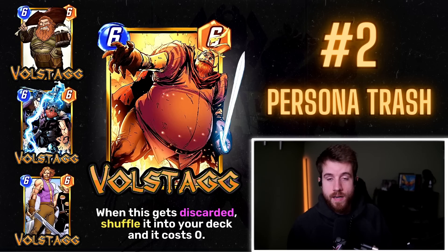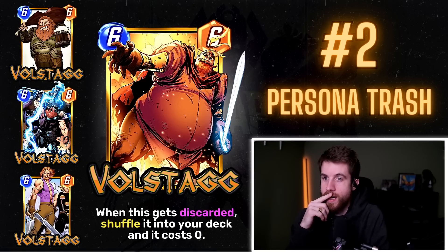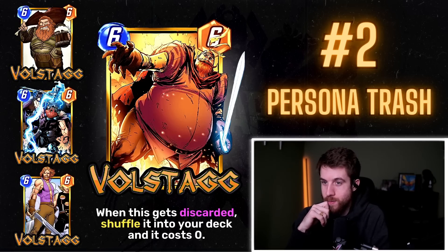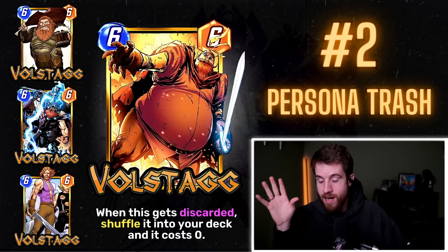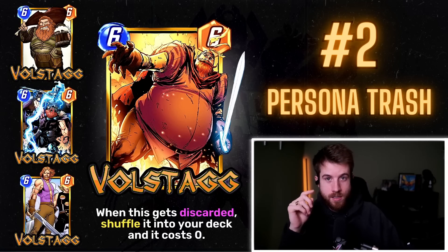Balance-wise it's solid — you never want to play it for six; you want to discount it to zero and bring it back through some means. It reminds me of Stature — if you discard opponent's card, Stature discounts to one for seven power. Volstagg is at least free and synergizes with other things, but you have to draw it again. The art variants are great — the cartoon one with the beer, holding Stormbreaker, and young jacked Volstagg before the beer belly. A very realistic card I could absolutely see in Snap today.